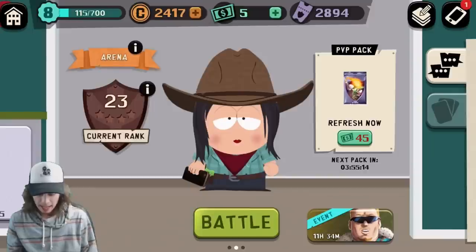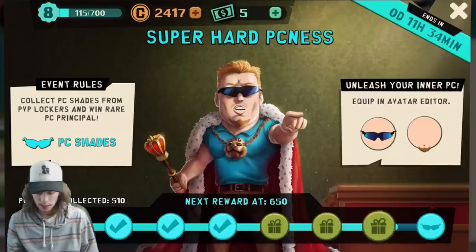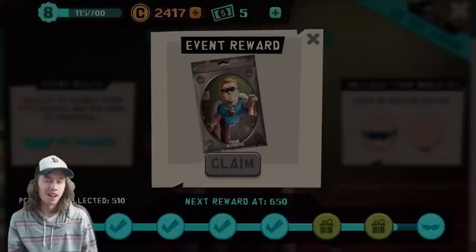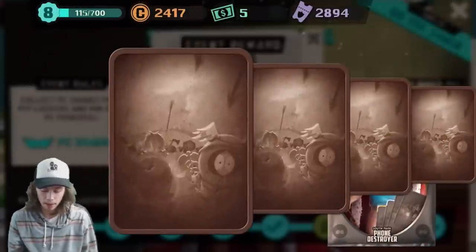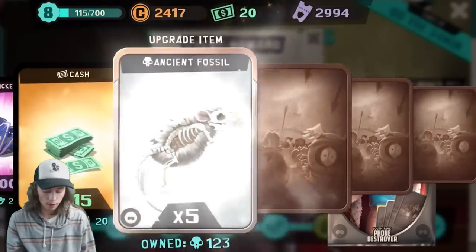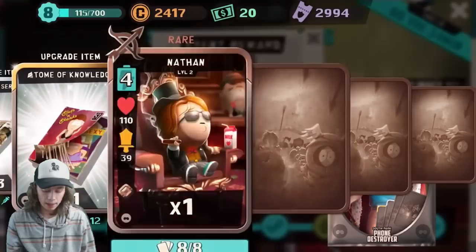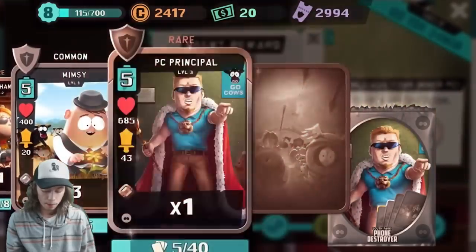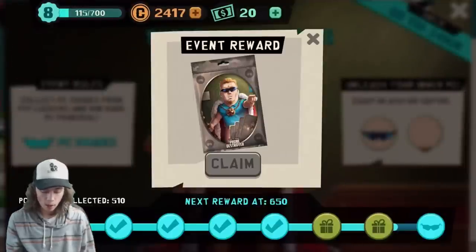That kind of gives me incentive to actually keep playing and getting all of these PC shades, but let's open these up. If I could get maybe 60 in total, that'd be awesome. I really don't know if I'm going to get any PC shades from this. So we get 100 PVP tickets, 15 cash — which is great — ancient fossils, power serums. I don't think we're going to get any PC shades. We get a Nathan, a Mimsy, another PC Principal, and then a Big Gay Owl. Not the best rewards right there, but let's go on to the next one.